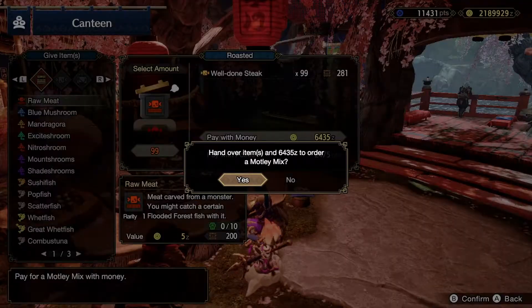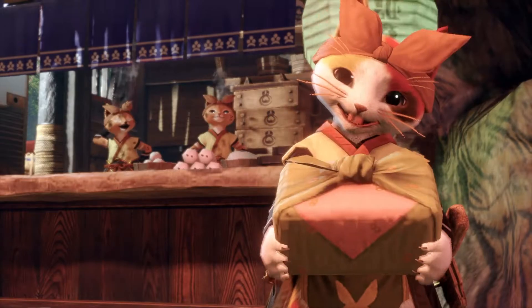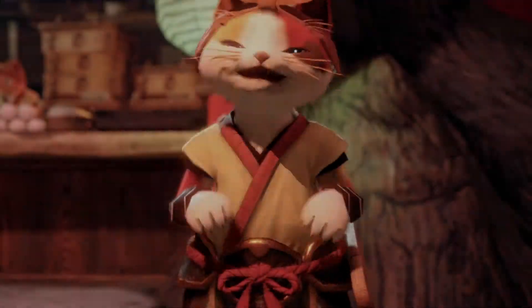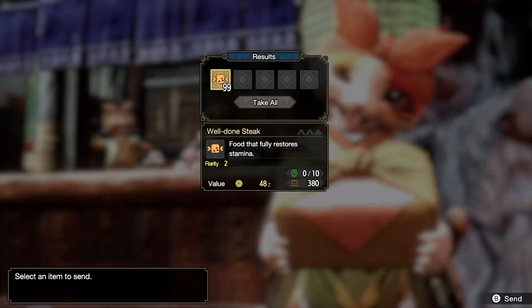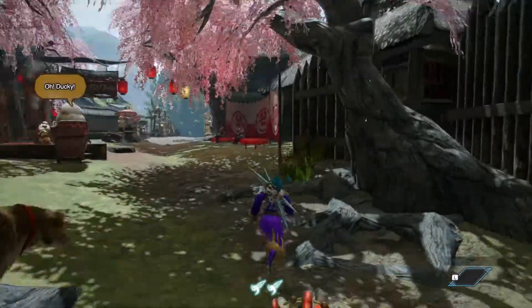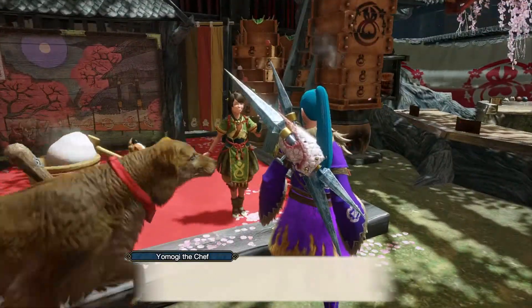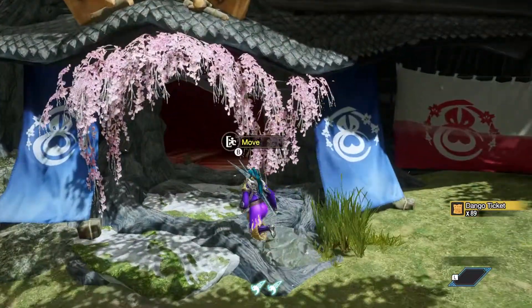You can cook 99 raw meat into well-done steaks fairly cheaply for only 6,000 zenny, and you can do that twice. Then you can head on out to the nice little lass here, and talking to her, you're going to see that you get about 50% of the amount that you create into tickets.